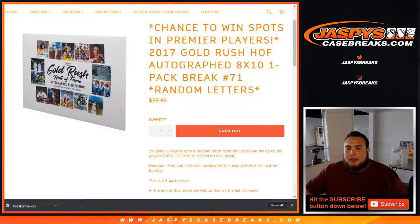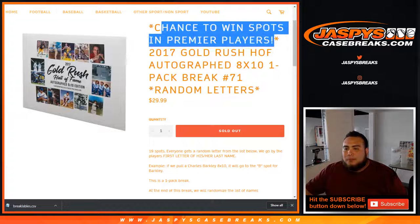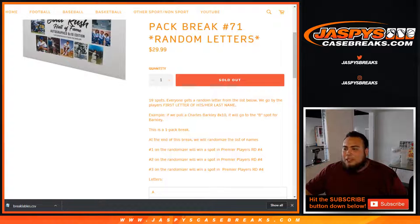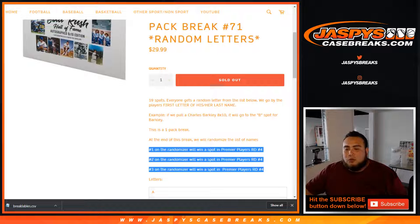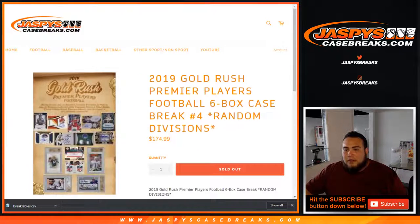What's up everybody, Jay Z here for Jazby's CaseBreaks.com doing a quick 2017 Gold Rush Hall of Fame autograph 8x10 one-pack break number 71, random letters. You also can have an opportunity to win spots in premier players random divisions number four. Very, very nice stuff right here.